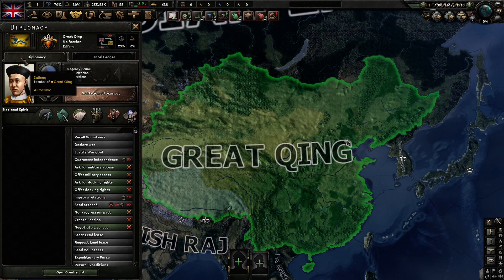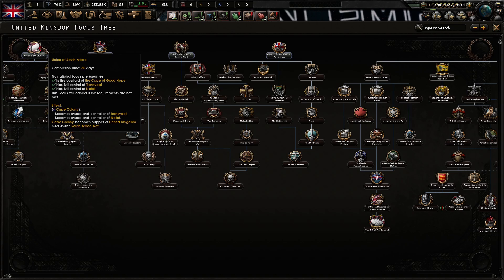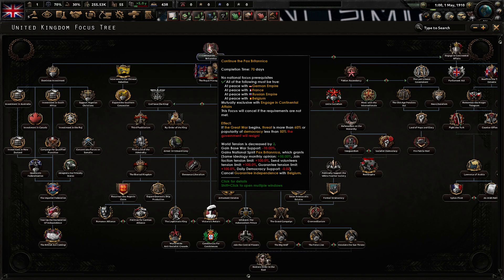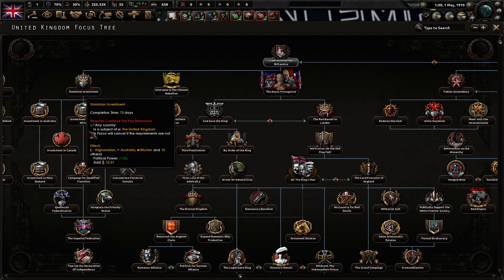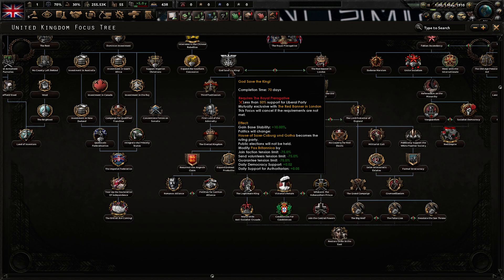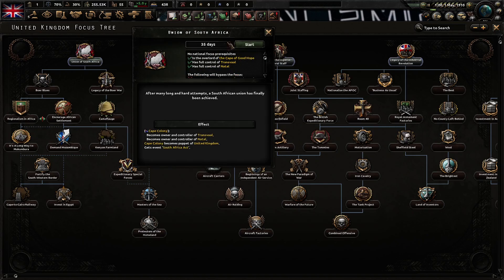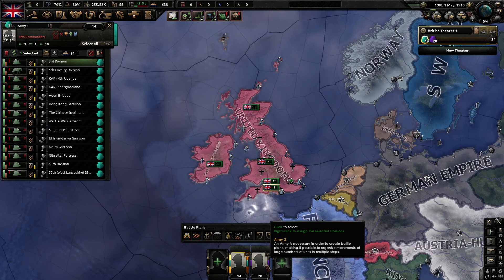There were some updates. The focus tree seems like it's the same. I'm probably going to continue with Pax Britannica, and I'm going to do the Imperial Federation — probably going to get the king. Let's do Pax Britannica, but first let me do the Union of South Africa. I have 34 divisions, let me organize them.